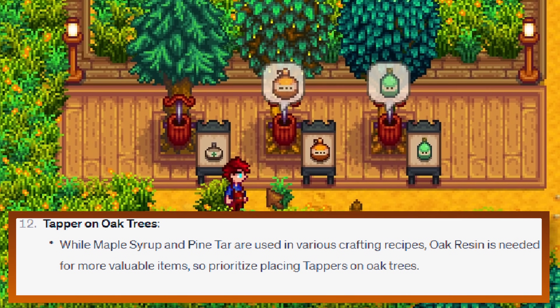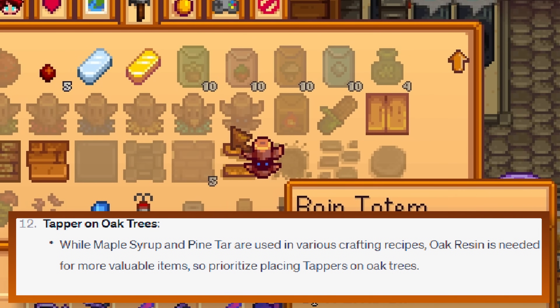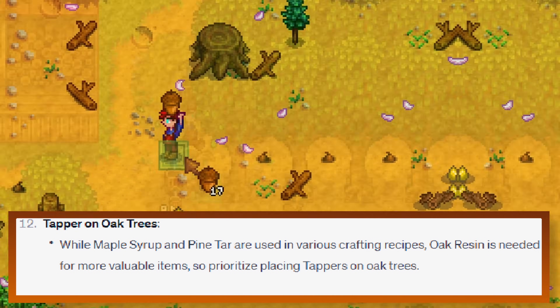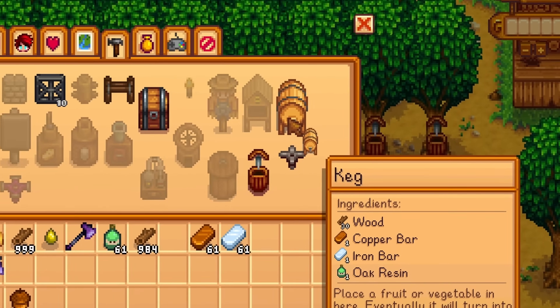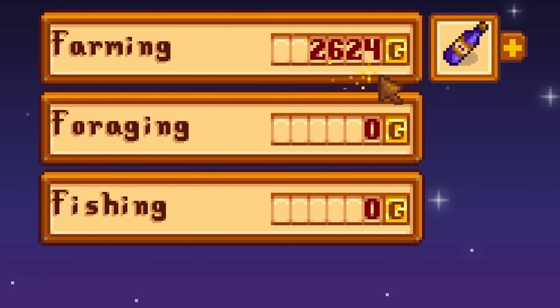While maple syrup and pine tar are used in various crafting recipes, oak resin is needed for more valuable items, so prioritize placing tappers on oak trees. This is very true - you need oak resin to craft kegs. Honey is great, but nothing quite compares to the value of wine.